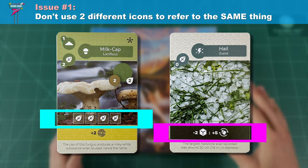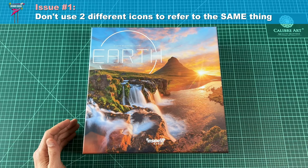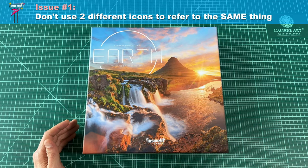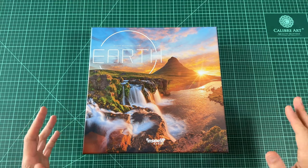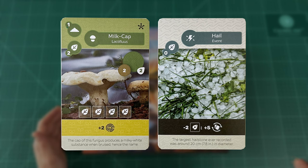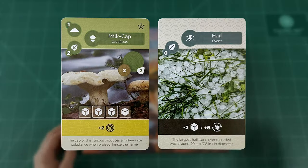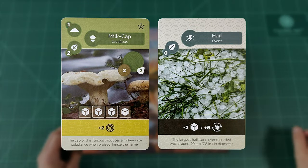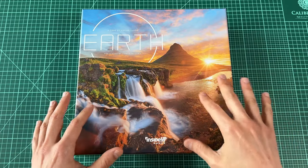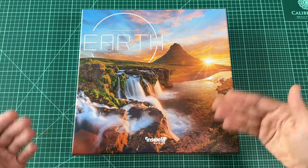You can see how this adds unnecessary cognitive load and confusion. Ideally, you want your game to be intuitive at a glance. Take a look at how much more understandable this would be if the same leaf-in-a-box icon were used in both places of the card when referring to sprouts — or alternatively, using the same cube icon in both spots. To me, it honestly feels as if somewhere during the development of this game, they changed the icon at some point but forgot to change it everywhere.